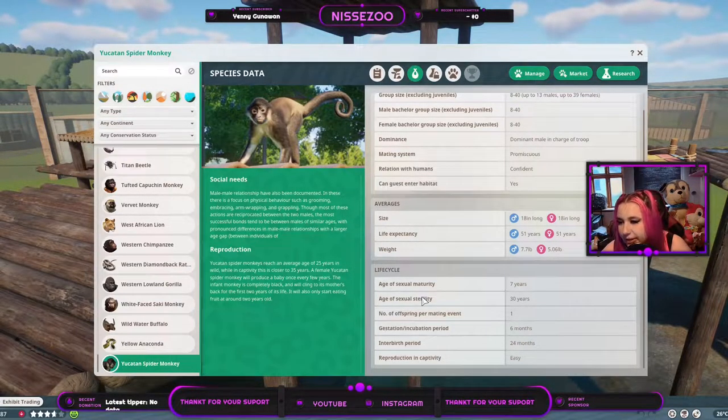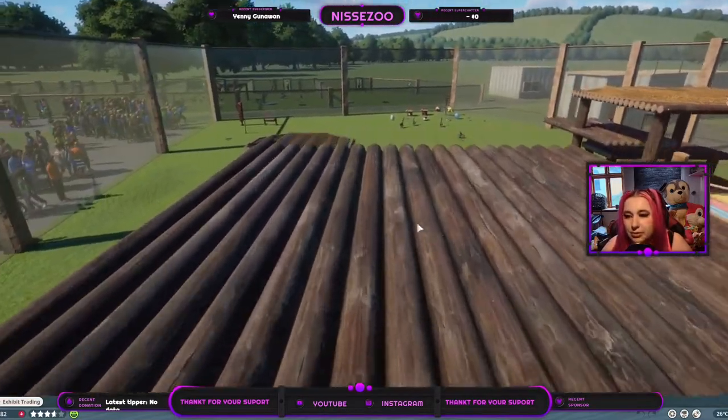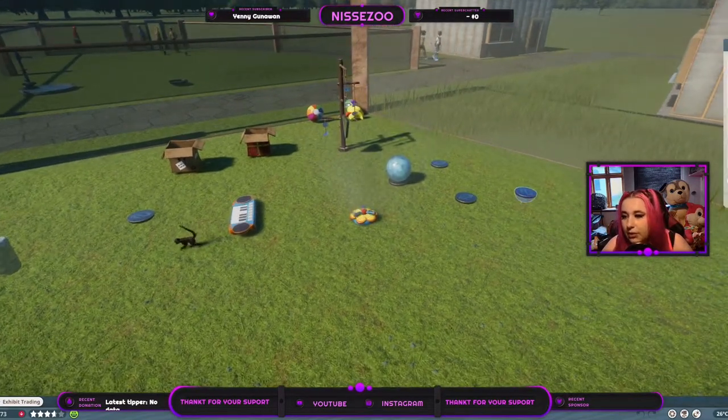That's about 3 and a half kilo. The females are around 5.06 pounds — that's around 2 and a half kilo. They reach sexual maturity at age 7 and sexual sterilization at age 30. They only give a single baby every other year and they are pregnant for 6 months. They should be easy to get to reproduce in captivity. They have interspecies enrichment with South American jungle animals — the Colombian white-faced capuchin and the giant anteater. For enrichment, it's the same as the Colombian white-faced capuchin — just search capuchin and you'll get the right stuff.